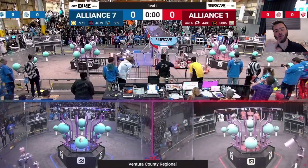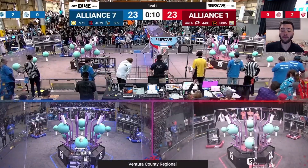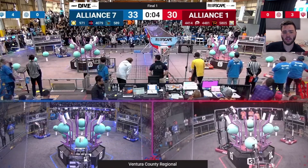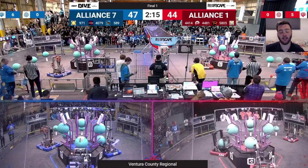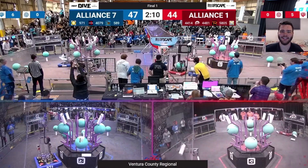Hey guys, Stanford here from the Fun Robotics Network and welcome back to an episode of Funalysis. Today we're going to be taking a look at Ventura Regional finals match number one. In this match you're going to be seeing two different strategies on either side of the field, with the number one alliance in red using a triple offense strategy, while the number seven seed alliance in blue is going to be running a two offense one defense strategy. You're also going to be seeing what makes the difference between a good alliance and a great alliance, and how algae is starting to come into play at this part of the Reefscape season.